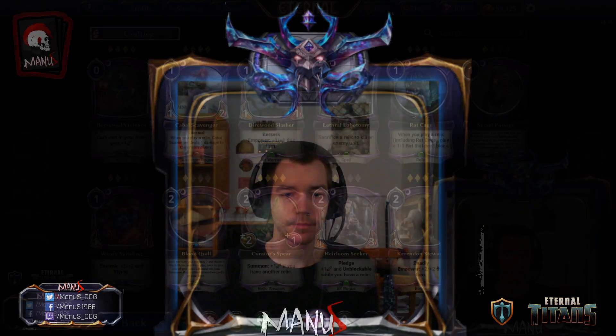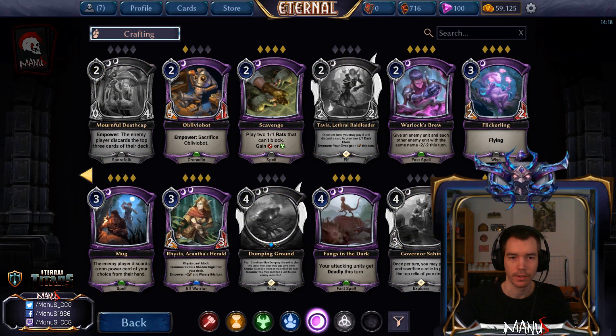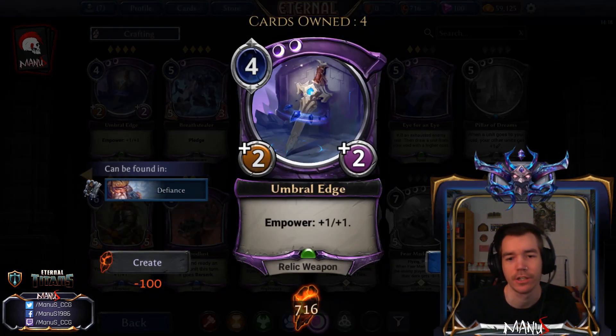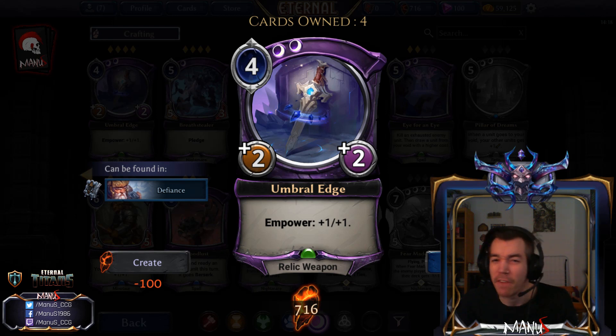And now on to the Shadow Cards. We are here on page 3. First we have Umbral Edge — it's a relic weapon, pretty small at 1, 2, 2, or 4 power, but on a power it grows. Problem is, this makes it effectively a turn 5 play and then it's a 3-3 weapon, which is pretty underwhelming. Relic weapons are measured by how well they do the turn you drop them, and this does pretty poorly.